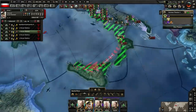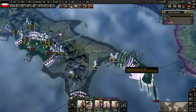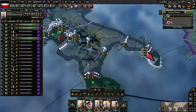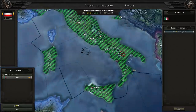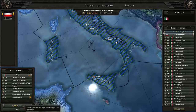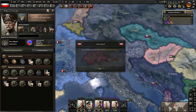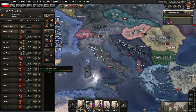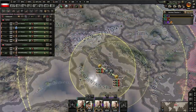You remember the old days, prior to Waking the Tiger, before they got rid of national unity - you had to take out Sicily every time to make Italy capitulate. I'm not a big stickler for historic accuracy, but that is not how Italy fell. When Sicily fell - and wasn't it even when Naples fell - didn't that cause a coup to happen in Italy? I seem to recall the Italians fell fairly quickly when it came to losing some of their territory. I wonder how that's going to play out in a future national focus.